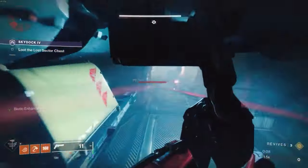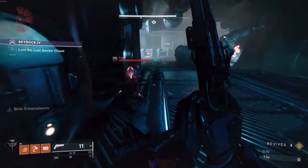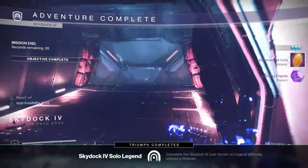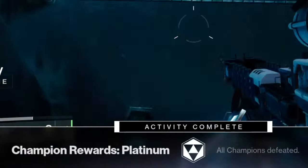To properly do this, you shouldn't kill any of the legionaries or scions in the previous rooms, as doing so will make an anti-barrier champion spawn in the boss room. If this happens, you'll get a bronze reward instead of a platinum reward.